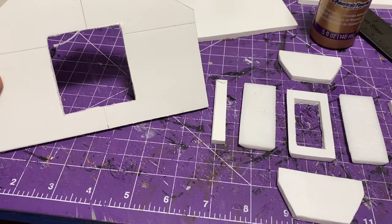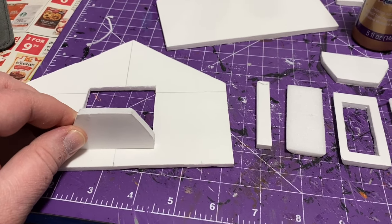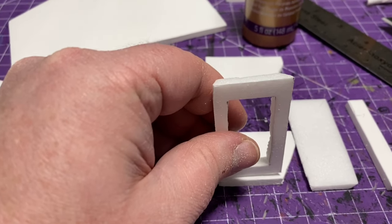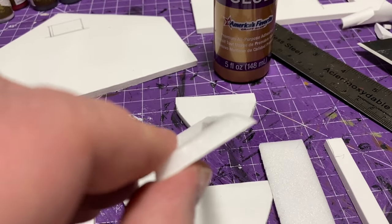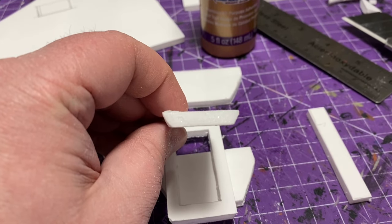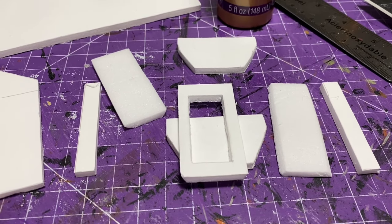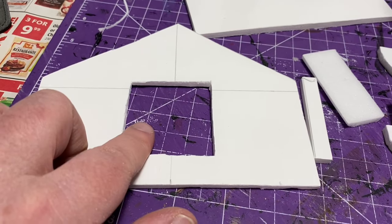On the floor piece, I left the paper on one side — that was the only piece I left the paper on. The part facing down into the main floor I texturized. Then I started working on creating this kind of window that sticks out a little bit, like a nook. I essentially just cut this out of foam, and I angled the edges just so it glues together nice and tight without too many gaps.